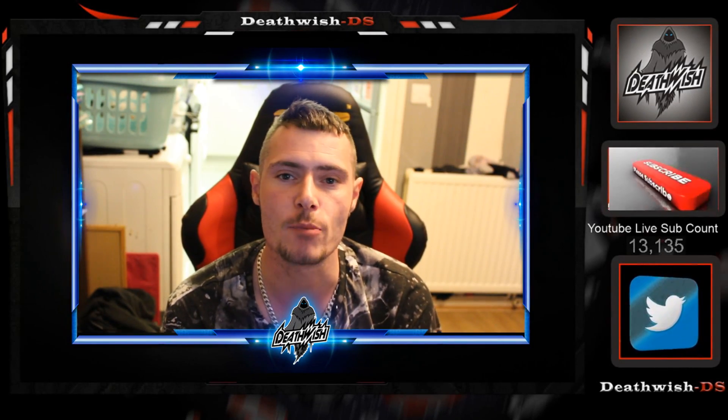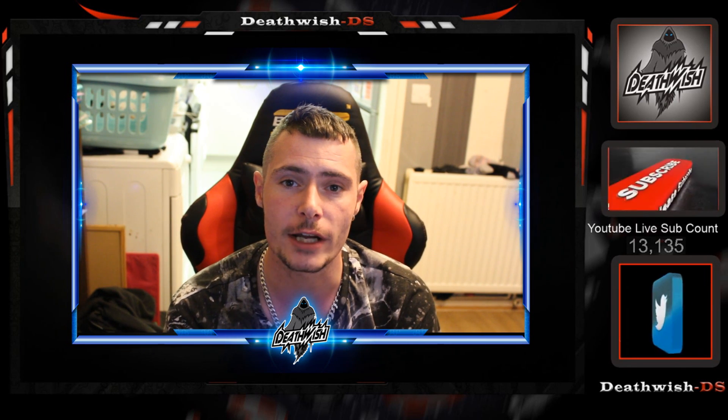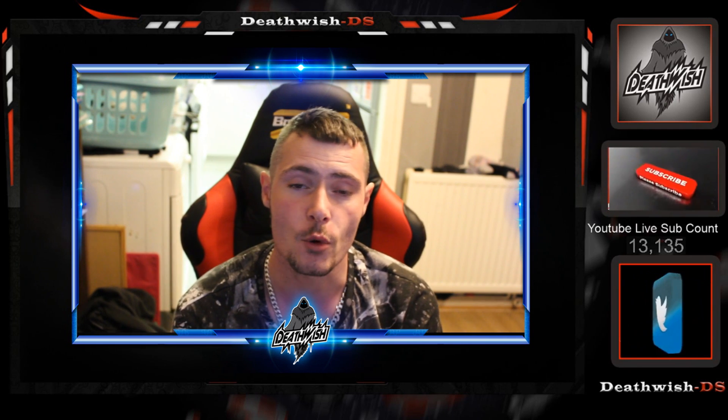Hi guys, what's going on? It's Death Wish here bringing you part 16 of A Plague's Tale Innocence. We are currently stuck in the university looking for the book that slows the process down for Hugo. We found out that the Inquisition is also looking for the same book, so we need to find it first. That's what we're going to do in this episode — get out of this stupid university maze and find the book. Hope you enjoy the video; don't forget to give me a thumbs up and subscribe if you haven't already. Let's kick into the video.